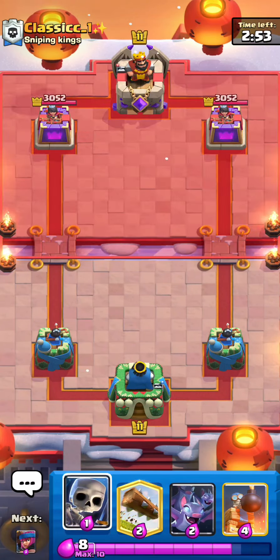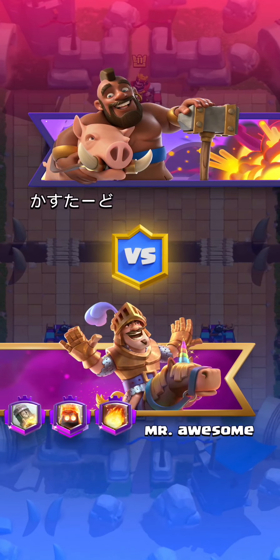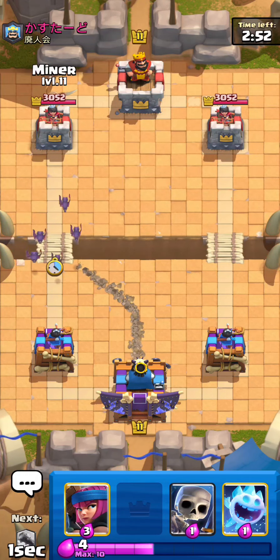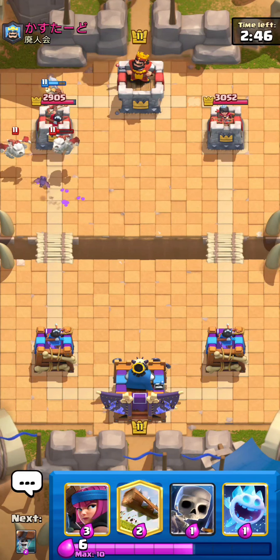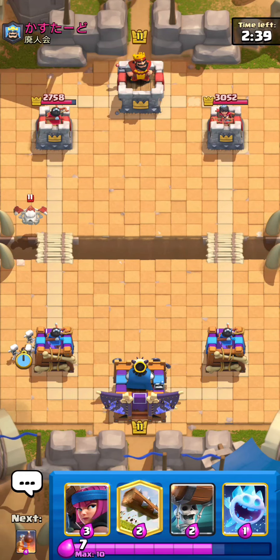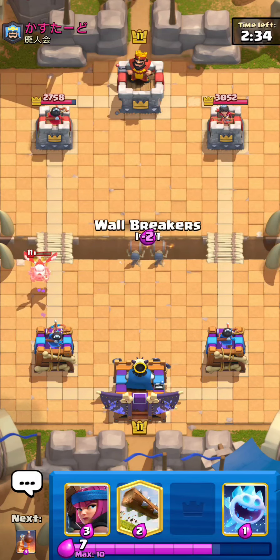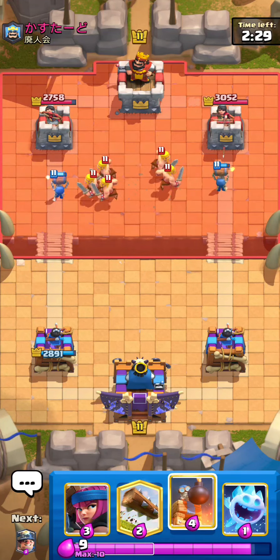This guy is part of the sniping kings — little did he know. Okay, we're in our next game. We're gonna go miner bats; hopefully he doesn't have tornado or else he's gonna get a king tower activation. Looks like he's running lava or graveyard, one of the two. We're gonna play skellies down low — that'll distract two shots. Then wall breakers. Let's see what he's playing — yep, it's gonna be lava for sure.